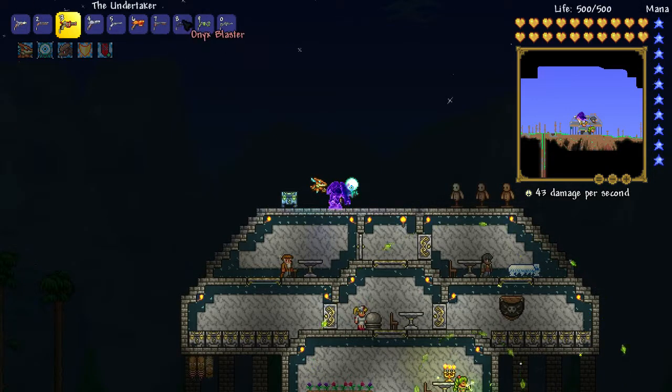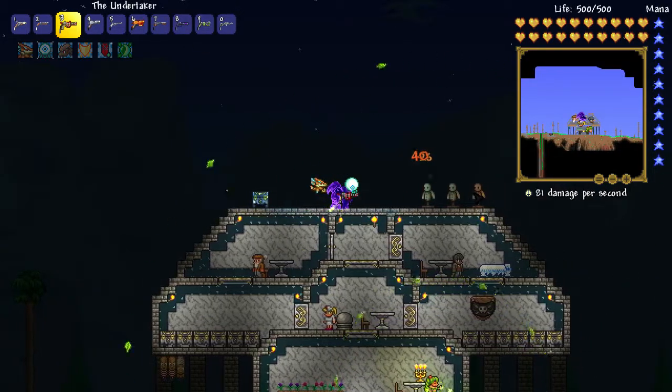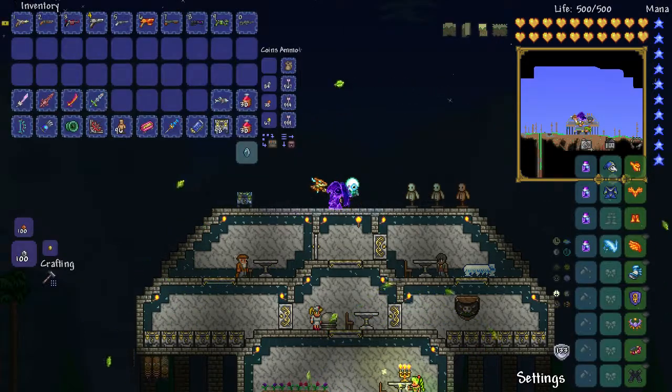The Undertaker does a small amount of damage. As you can see, one shot does 29 damage, another shot 22 damage, another 23 damage. These are different damage values per shot.